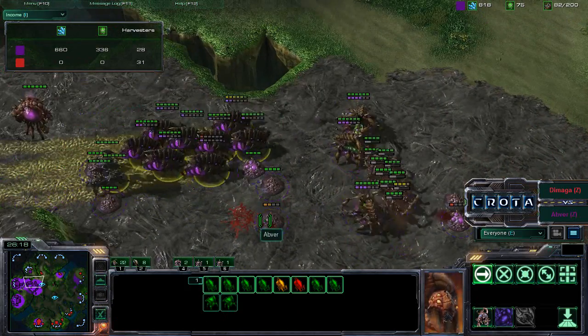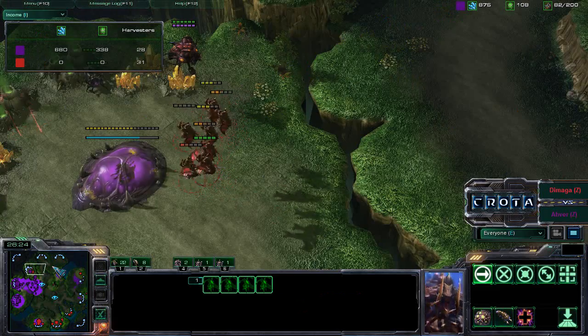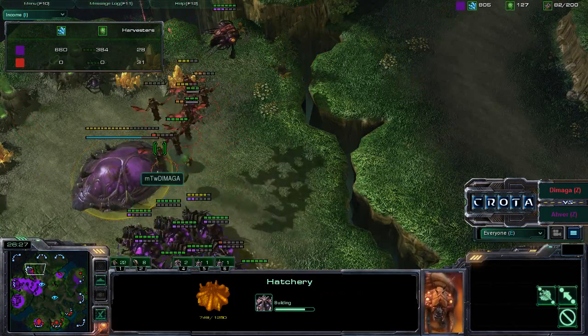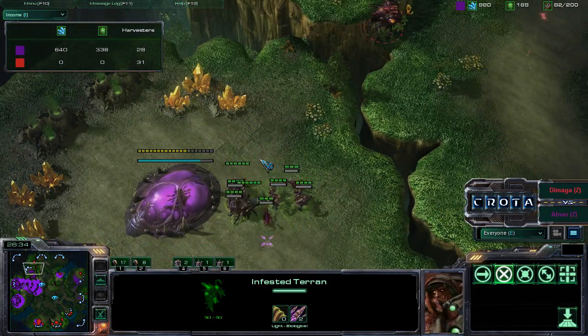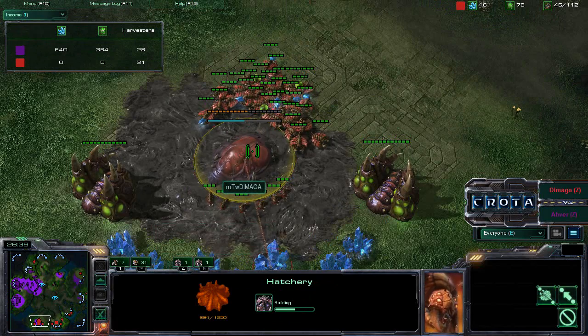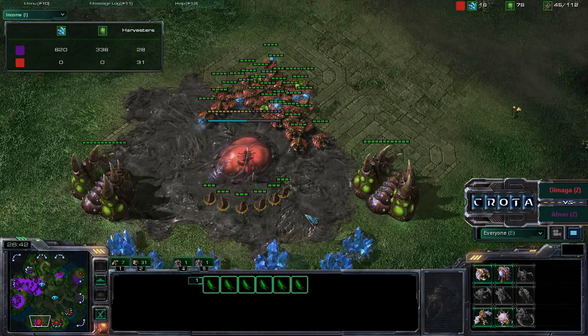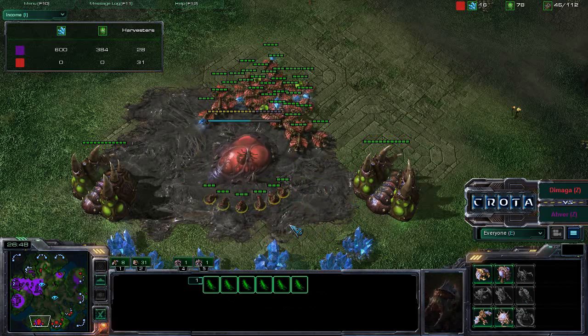Abver is doing a great job with these Infested Terrans and with these Queens, able to continue to push out. We do see Mutalisks now trying to come in over here, and now spawning more Infested Terrans. Those Swarm Eggs take 5 seconds to hatch, and now just going to be able to protect this Hatchery over here. We do see another Hatchery over here. Demaga may lose all of these larvae though, as soon as the creep recedes.